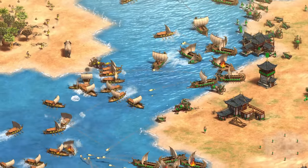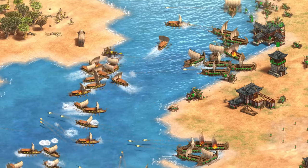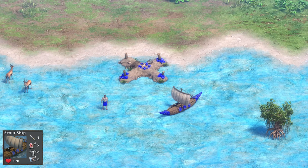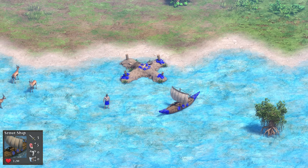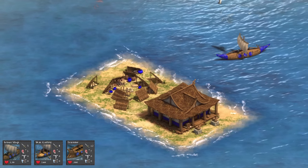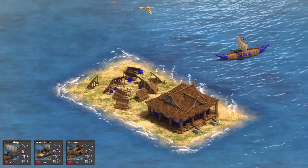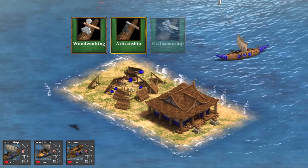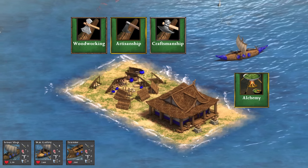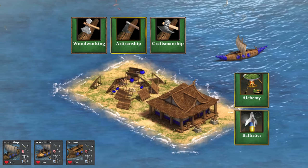That wraps up fishing and trading on water in Return of Rome, so let's dive into the combat now. Going back to the Tool Age, the scout ship line is basically the galley line in AoE2, and all archer upgrades affect them as well. In Return of Rome, the range of the scout ship line can be improved through woodworking, artisanship, and craftsmanship from the market, attack damage through alchemy from the government center, and accuracy vs moving targets through ballistics from the government center.